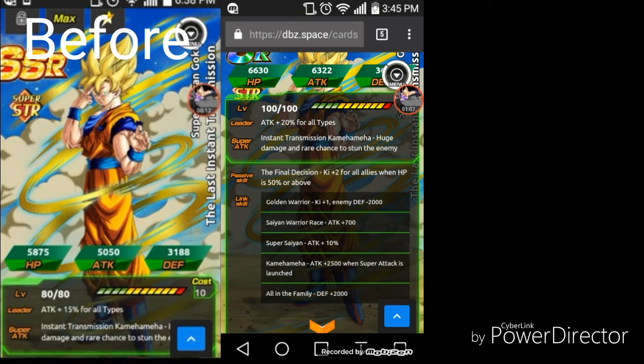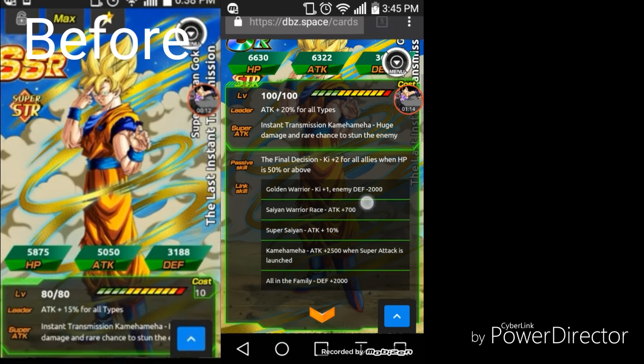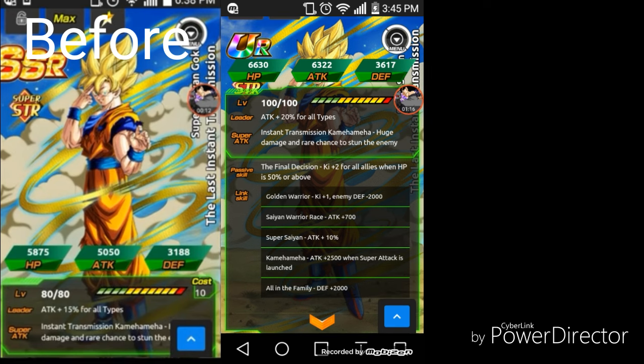His passive skill is still the same: Ki +2 for all allies when HP is 50% or above. The links are the same as well. So not that much difference, but a good increase in power.